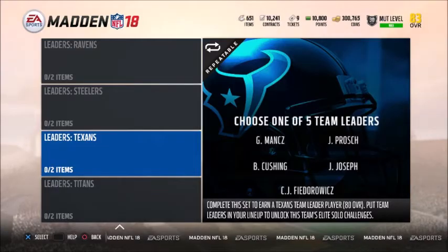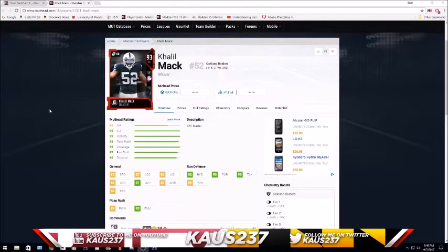Sorry about that — I wanted to give you guys a breakdown of the stats of each 93 overall master. I did put the link in the description in case you want to check them out yourself. Let's take a look at Mack first — he's 93 overall with 46 cap, 85 speed, 92 block shed, 93 finesse, and 89 power move.